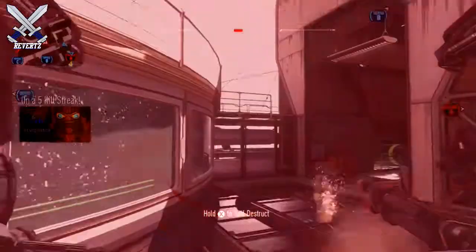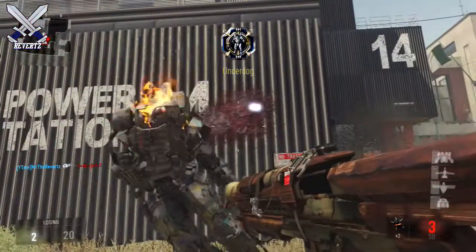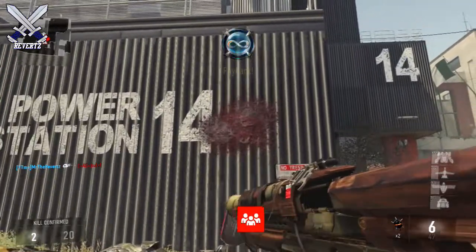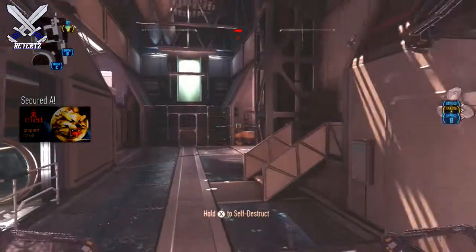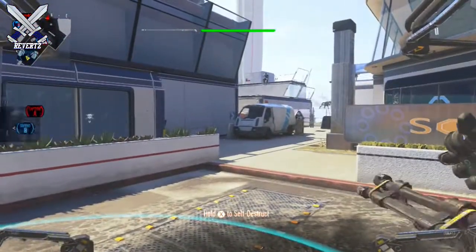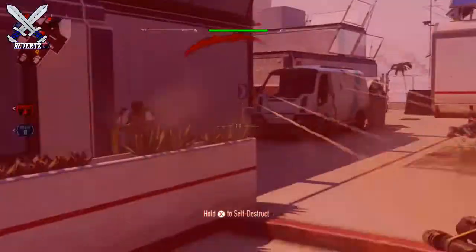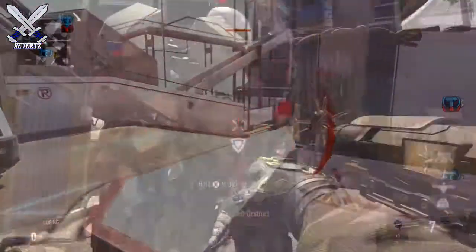The first way is with the TAC-19 shotgun. It takes four hits up close, and if you spam the trigger on the TAC-19 the Goliath basically doesn't even stand a chance. Also, if you use your exo dash moves and double jumps you can outrun the Goliath and stay out of his line of sight. So if you run a shotgun as a secondary, take that into consideration — it only takes four hits to kill up close.